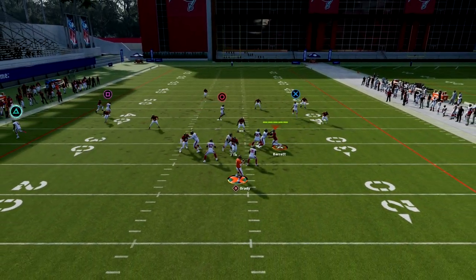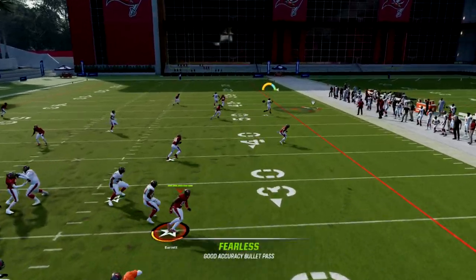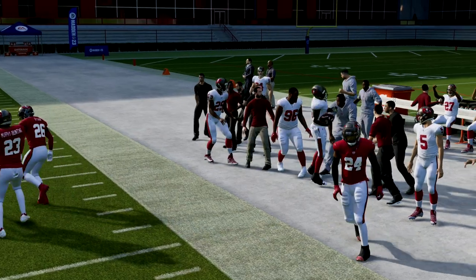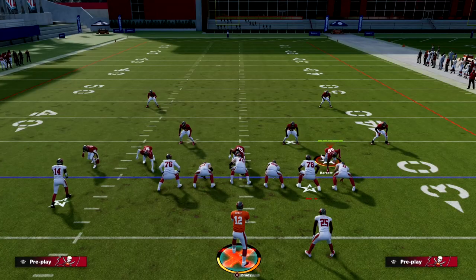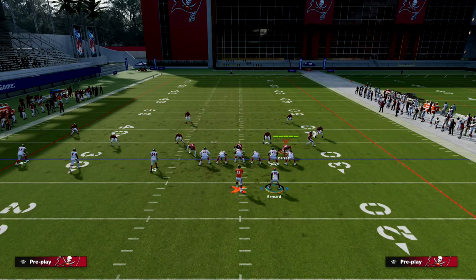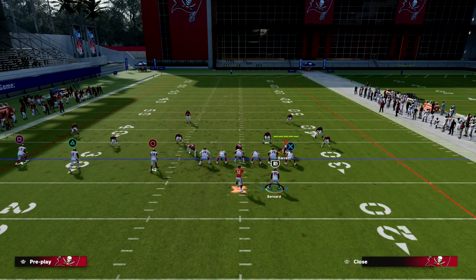In Madden 23, you want to flood via the short side. Wide side floods are really not that powerful this year because of how much they improved the deep zones.